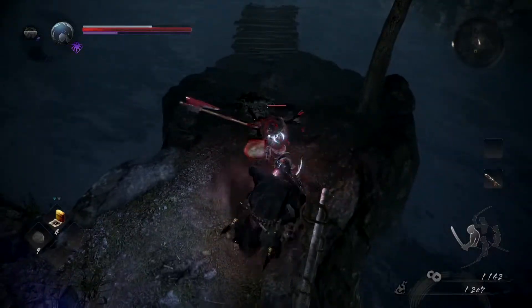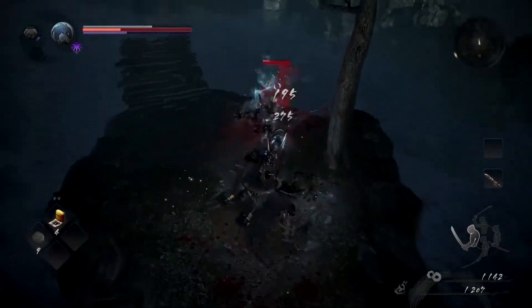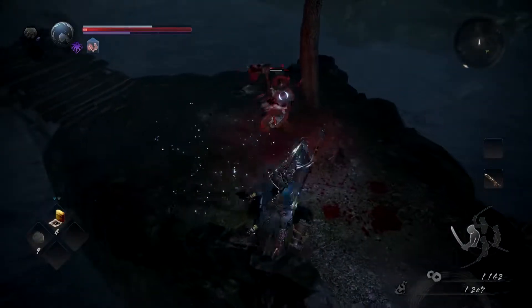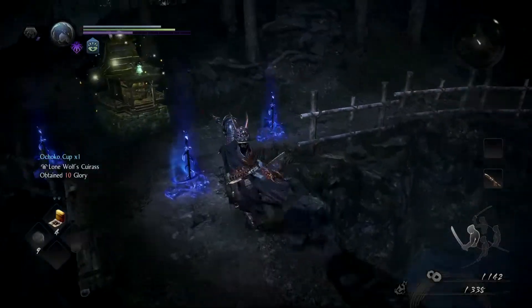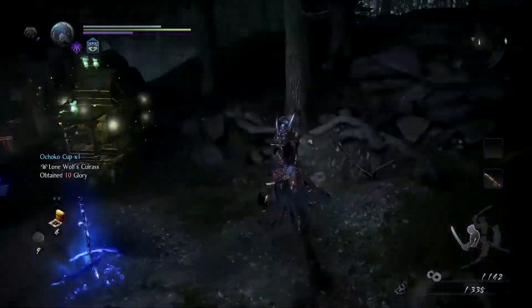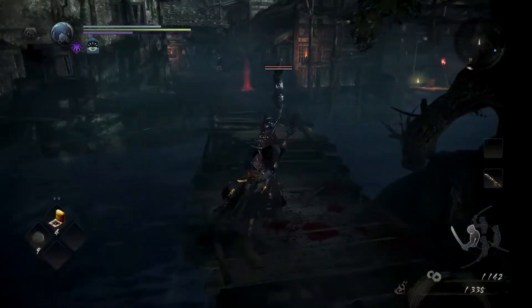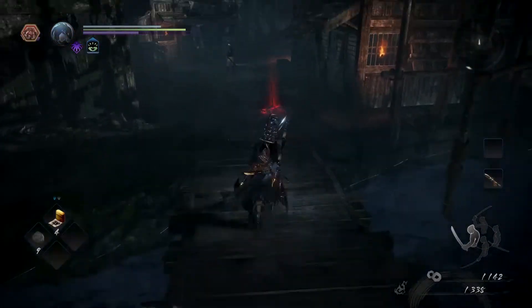The reason for this is they have the highest rate of dropping the Ochoko Cups — I'm sure I'm slaughtering the pronunciation, but you know what I'm talking about. So it's not a 100% drop, but generally if they're the higher level, higher armor, higher geared ones, you get more. If they're the weak gray armor or white ones, you don't normally get more than one cup, if you get one at all.